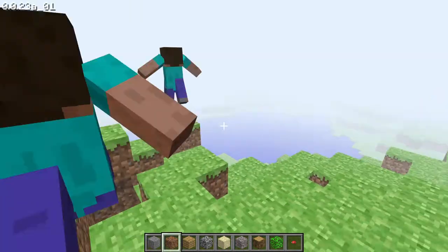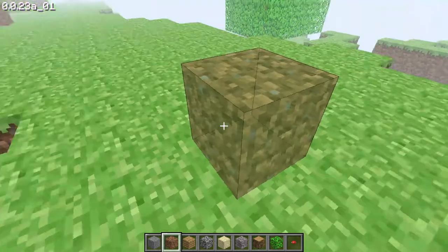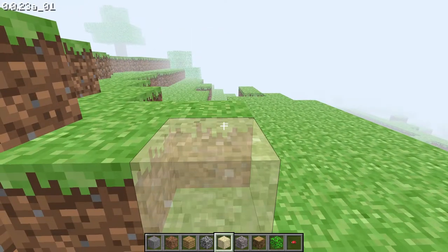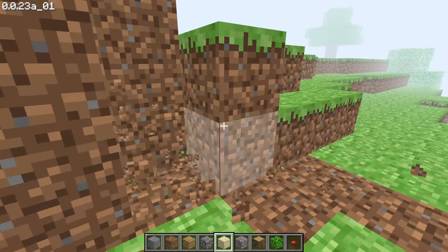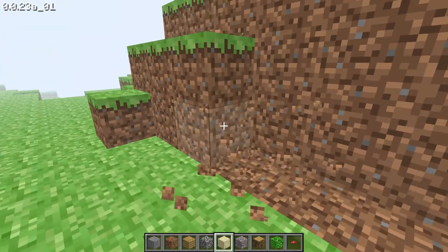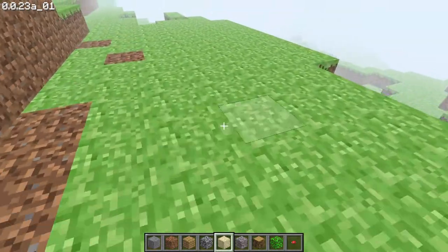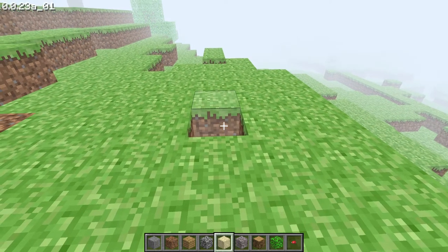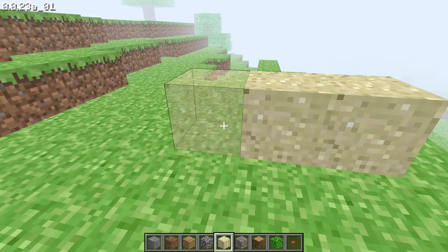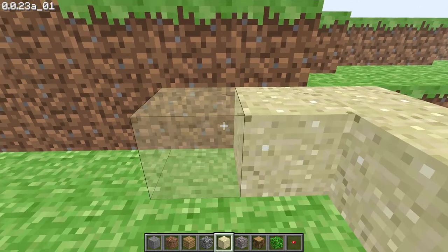Now let's start building a house over here. First let me destroy the unknown items. Okay, we'll start building one — I'll build it with this white block. First, cut cut cut cut — I don't need these here. Okay, so we'll build a house over here. Let's get started. I'll build a small house so it won't take more time.